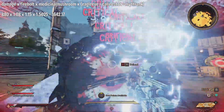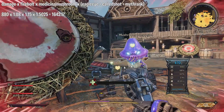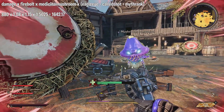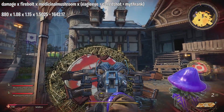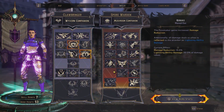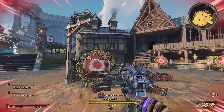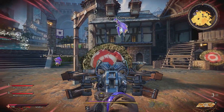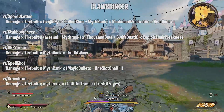To demonstrate this, I'll purposely go down so the mushroom companion revives me, triggering the Medicinal Mushroom bonus. After revival, I aim down sights to build Called Shot stacks — you can see the stack counter under my health bar. At five stacks I fire and confirm 1642 damage.